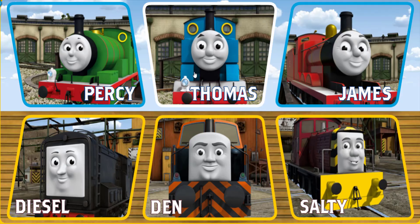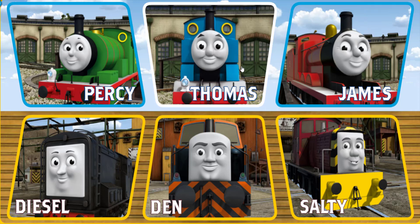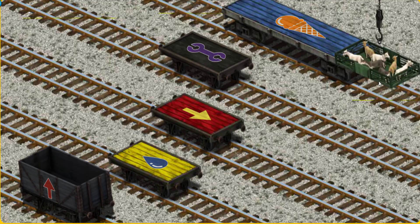It's a busy day at Brendam Docks. Thomas and his friends have many deliveries to make. Choose who will make the next delivery. Thomas must deliver the goats to Farmer McCall's farm. Show Cranky where the goats are. That's it. Let's lift and load. Now the cargo must be loaded. Help Cranky find the black flatbed with the picture of a purple wrench.